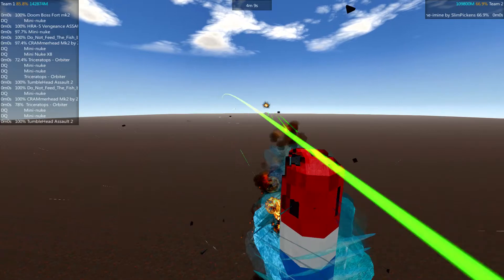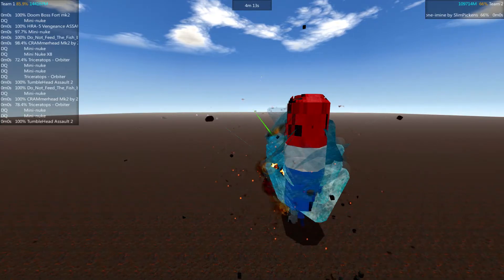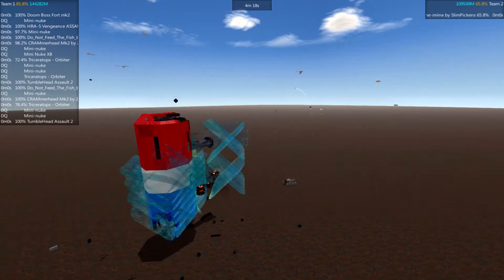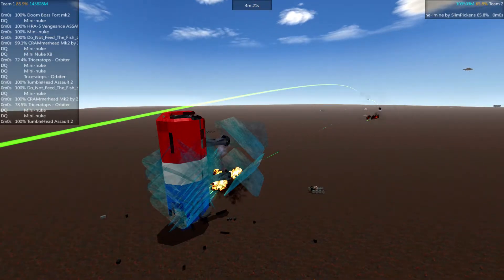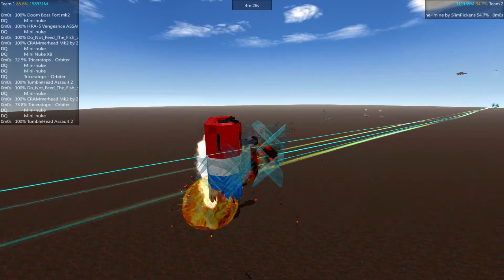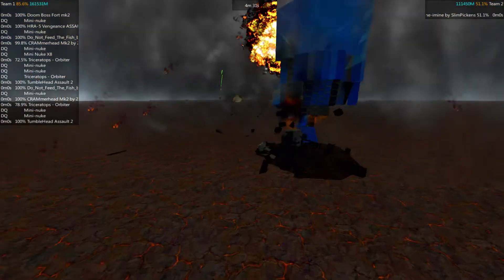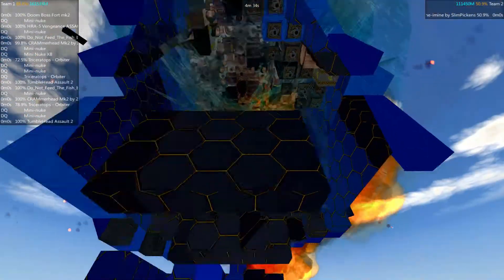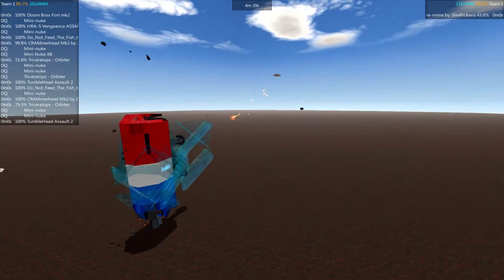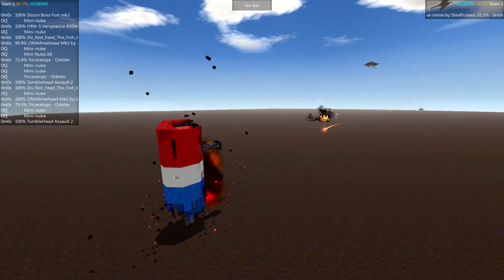And here comes the HRA-5 — this is going to be the real test. That thing is a beast. It looks like the frag rounds are getting fairly well scattered by the shields. There goes another nuke landing. It's totally blown out the bottom of the tower but it's still functional. I'm not sure — it's like maybe the guns detonated. It dropped pretty quickly there once it started to go.